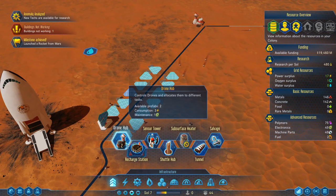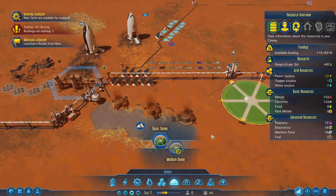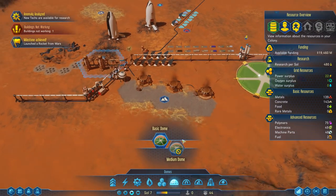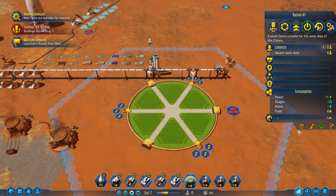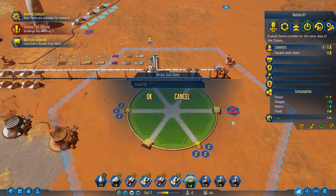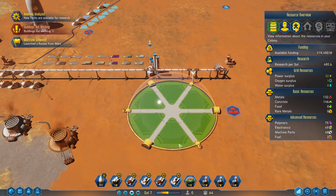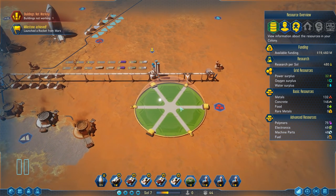The colony seems to be looking well. There is our first dome - let's give it a cool name. And there we have it: our very first dome, seven sols in. Now it's time to deck out that initial dome with what we need.